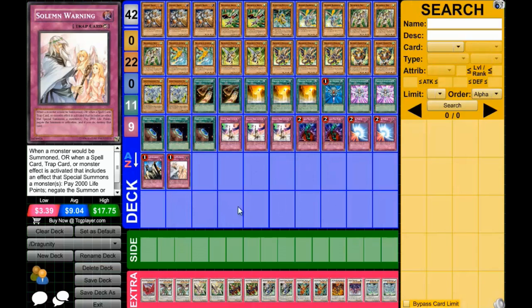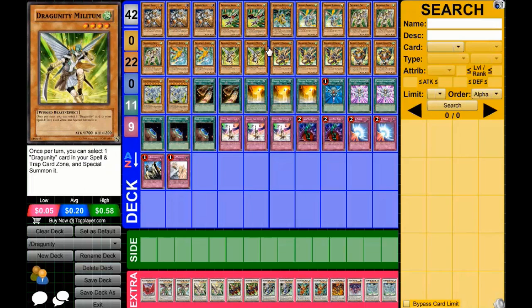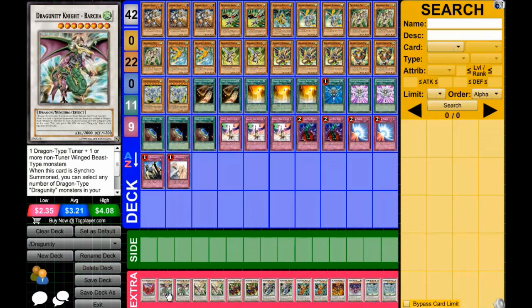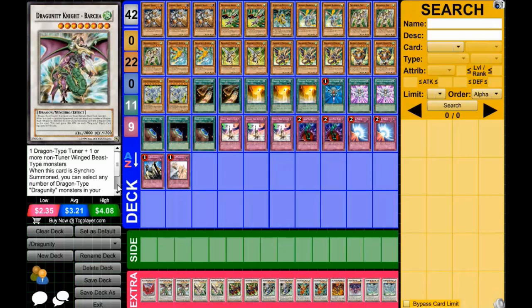Now on to my synchros, because this deck mostly relies on them. The monsters are very weak, but they can build up very good and very fast. Black Rose Dragon to annihilate the field. Dragunity Knight Barcha - you can add any Dragunity monsters from your graveyard and equip them to this, and it gains 300 attack for each one. So imagine five - that would be 1500 extra, putting it up to 3000.